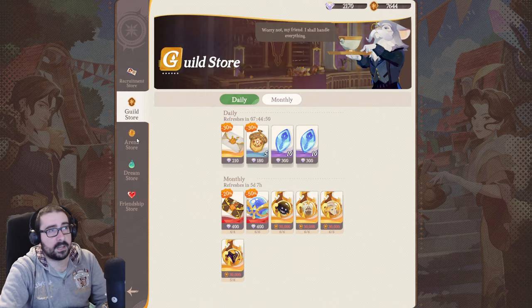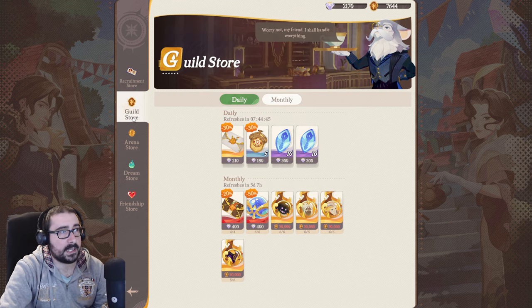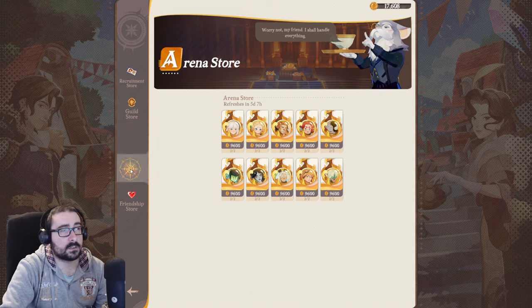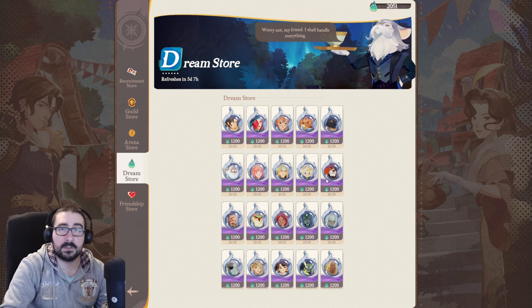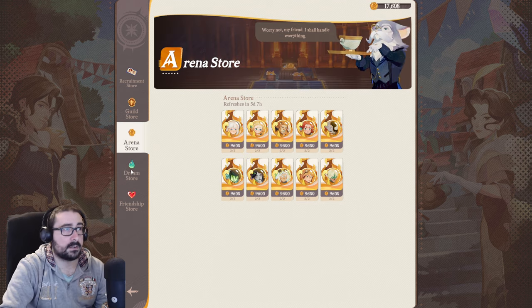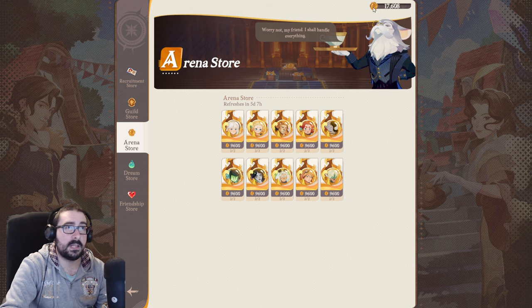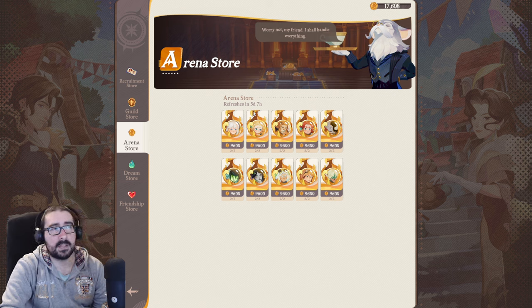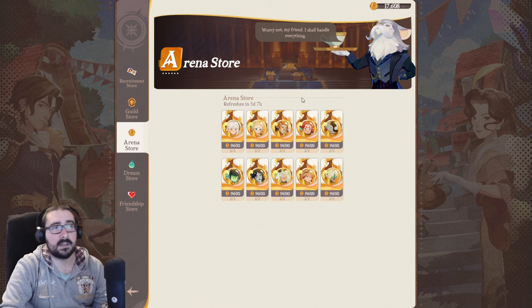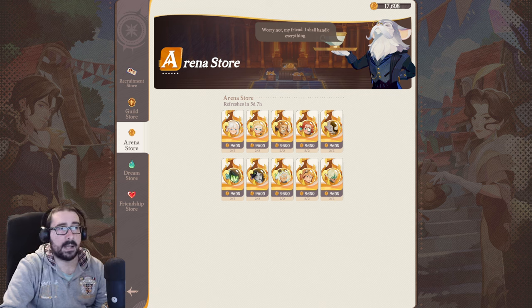The Emporium is a store where you can buy different things. The Guild Store, Arena Store, and Dream Store are the most important. In the Dream Store, you can buy copies of A-rank characters. In the Arena Store, you can buy two copies of these with your Arena Coins — that's why you want to do Arena every time so you don't miss out. They reset either every month or every week.